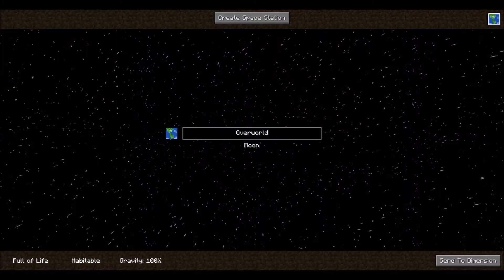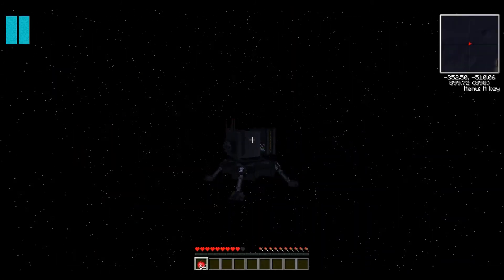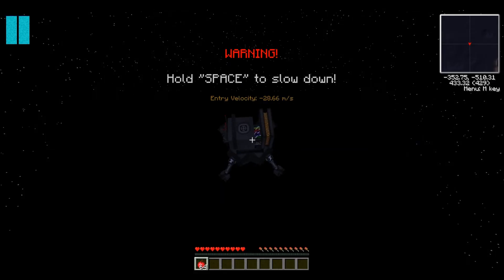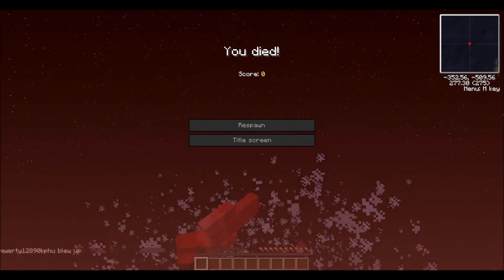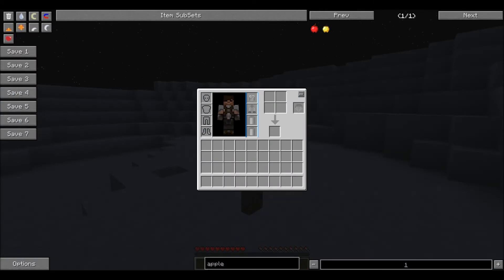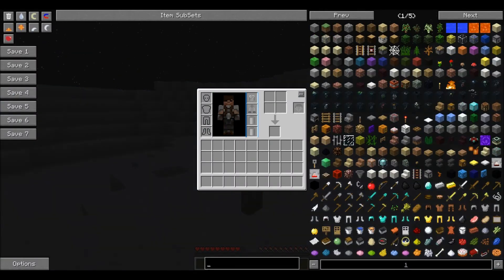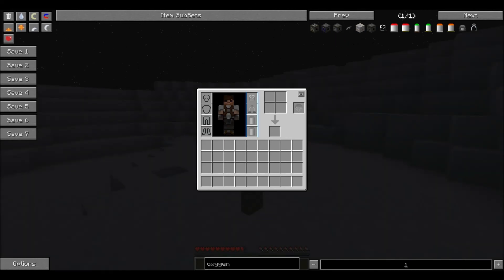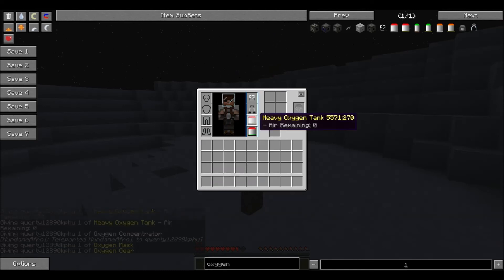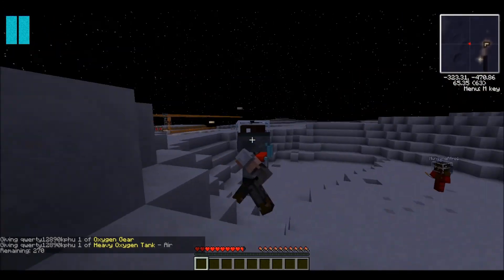We finally arrive at the Moon. At the bottom of the screen it says 'no oxygen' and 'gravity 1.8', which is pretty cool. Hold space to slow down on landing — one player exploded by not braking in time. After spawning in the oxygen gear — oxygen tanks and an oxygen mask — everything is sorted.